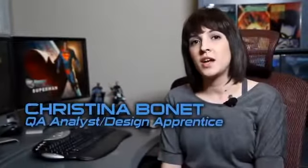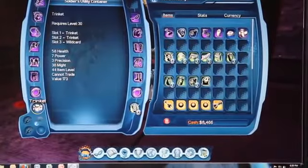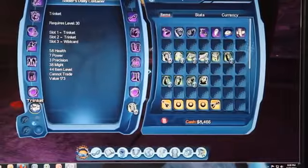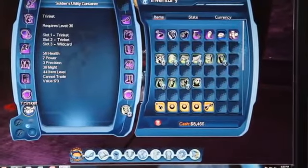The utility belt is a really great piece of gear that lets you equip additional consumables and trinkets, and it really benefits you the player in PvE, PvP, and even just for fun. Here I have my utility belt — the Soldier's Utility Container — and it's got three slots: a trinket slot, another trinket slot, and a wildcard slot. Wildcard slots allow you to equip anything — a consumable or a trinket — while a trinket slot only allows trinkets, and a consumable slot will only allow things like colas or one-time use items like the PvP flash bearing module.